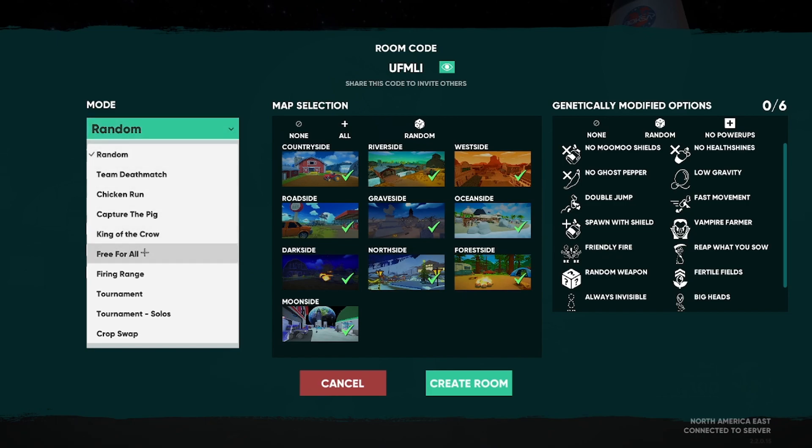The third best method is doing Free for All: set the time limit to five minutes, max players to 10, allow bots to yes, and the map can be anything. These settings are the third best way to get XP — it isn't the best, but it is the most fun way to grind XP.